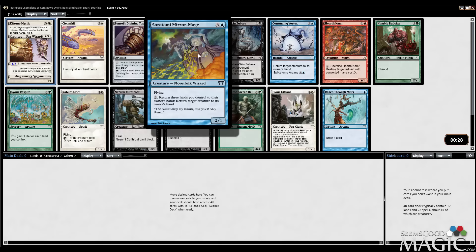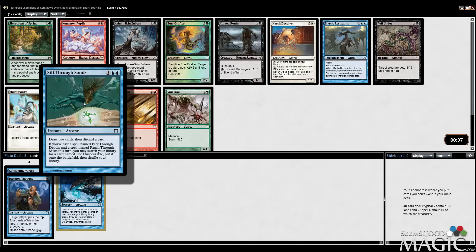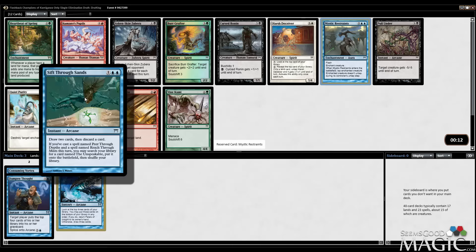Here we have two good options in blue. There's Mystic Restraints, which is a four-mana enchantment similar to Claustrophobia, except it has Flash and costs one more mana — when it enters the battlefield, tap the enchanted creature and it doesn't untap. We also have Sift Through Sands: draw two cards, then discard a card, and it's arcane. The rest of the text is more like flavor text — if you cast a spell named Peer Through Depths and a spell named Reach Through Mists this turn, you may search your library for The Unspeakable. I think we need to take Mystic Restraints — it's removal, which the Dampen Thought deck needs, although Sift Through Sands is certainly something you want.